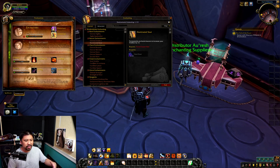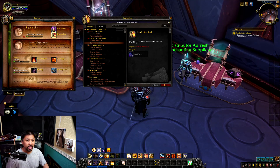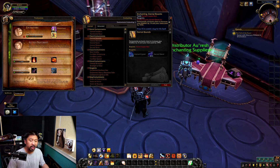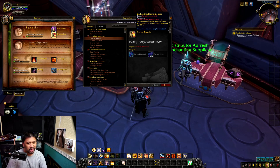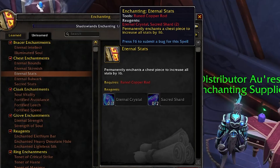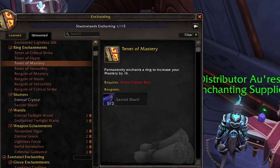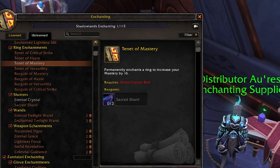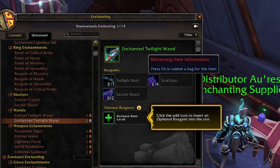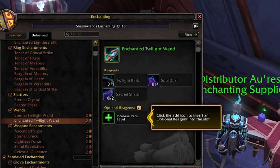Blizzard is giving us more things to enchant without forcing players to fill all different slots themselves. For the chest slot it's a little more interesting — certain enchants are clearly designed for casters, healers, or tanks, but if you switch specs a lot you can go for general stats. Enchanters can still enchant rings, shatter items for a wider array of resources, and do weapon enchants. Let's take a quick glance at these wands.